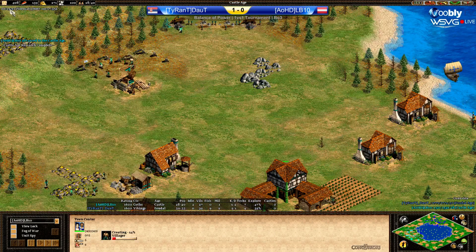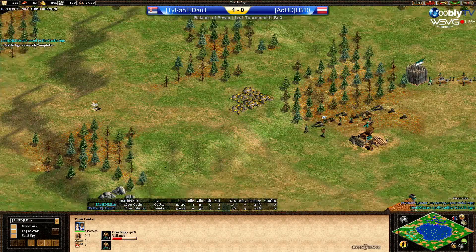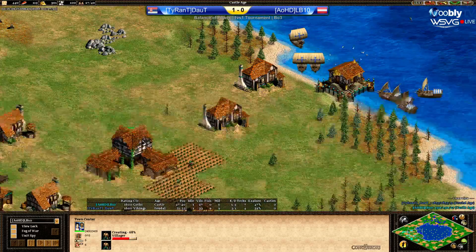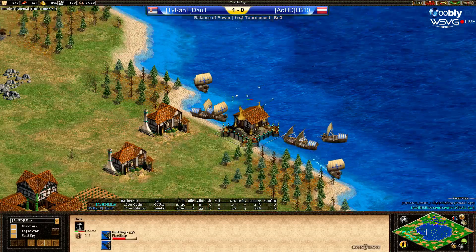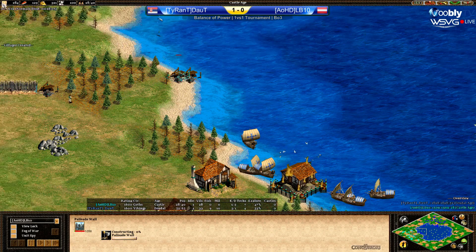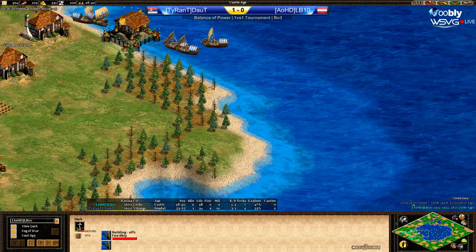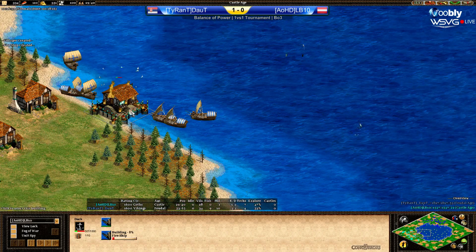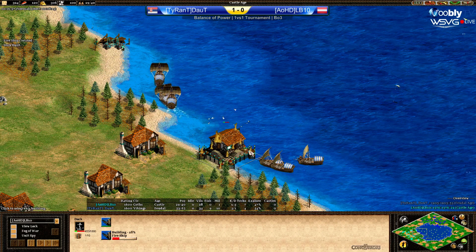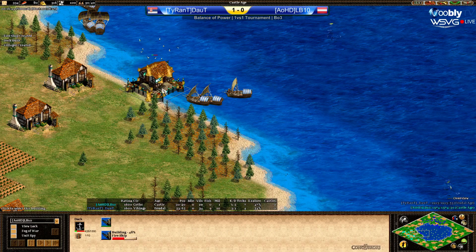Castle age — fifteen minutes fifty. A very nice drop here by LB10. This is the time where we will see if this strategy is gonna pay off. He needs another dock — he needs that dock. He needs at least two fire ships, maybe even a third, if he actually wants to take down all of those galleys from Doubt. He's making a second one right now.